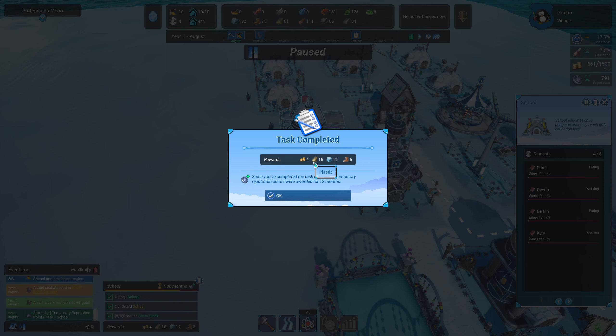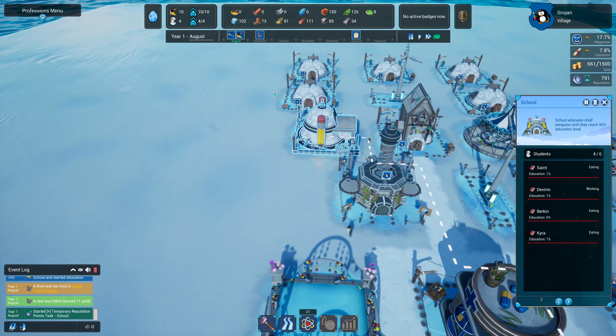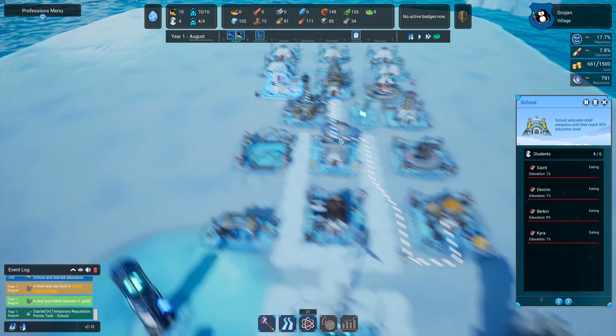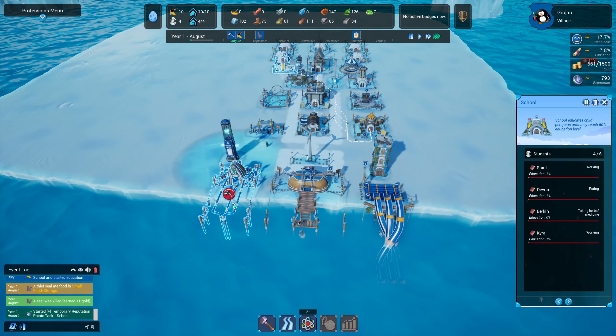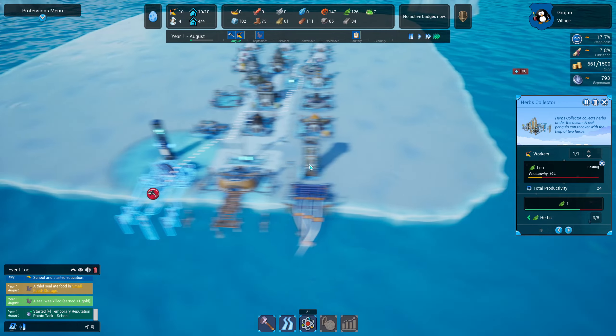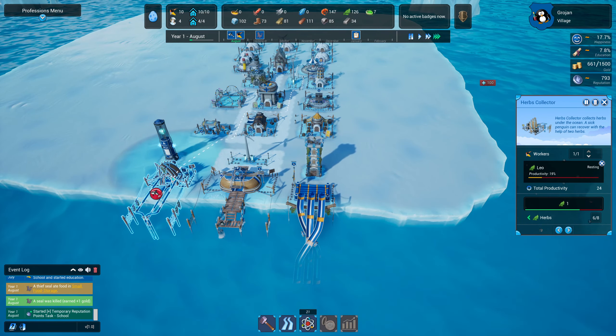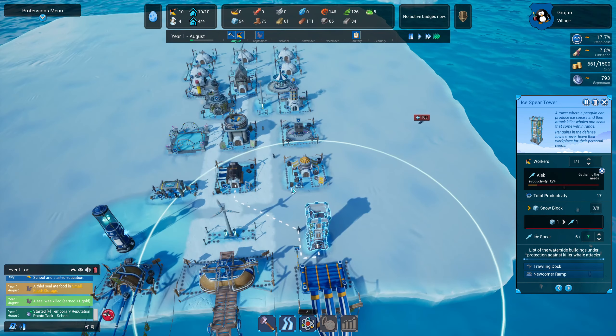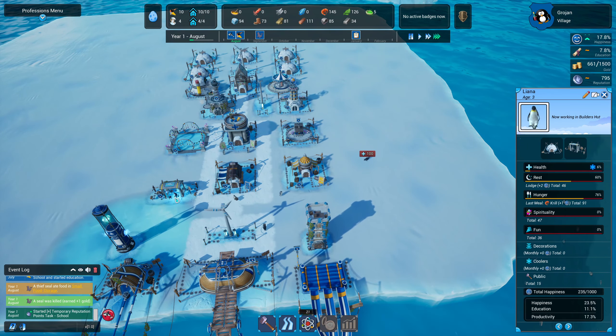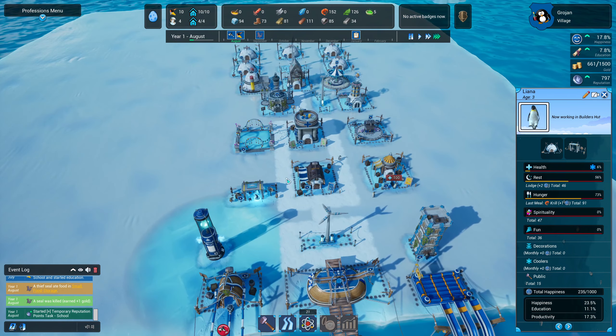We've completed the task — 25 temporary reputation points for 12 months, plus gold, plastic, snow blocks, and garbage. Our garbage is looking okay at the minute at 73. But we're about to get a killer whale attack, which is bad especially since the herb collector has no protection on that side. We could build another tower but we don't have any spare people.